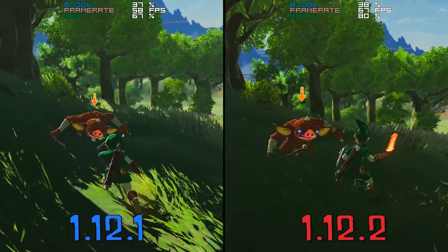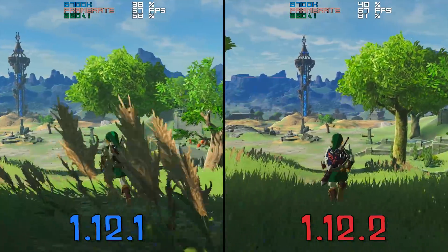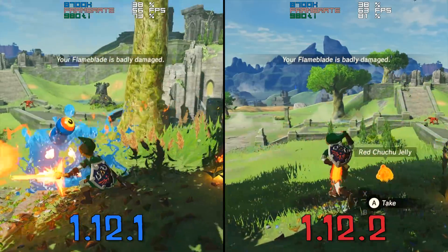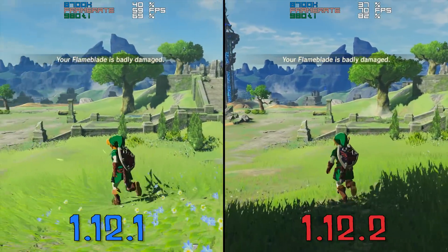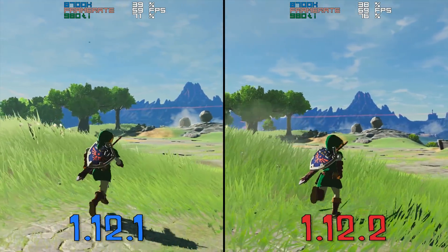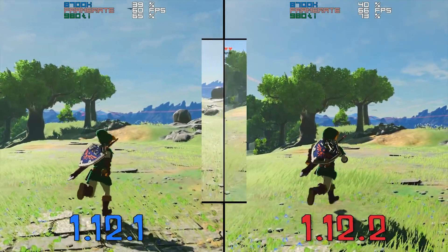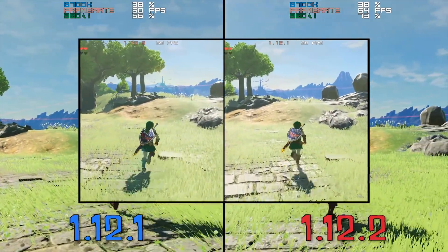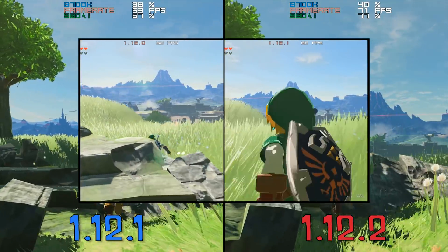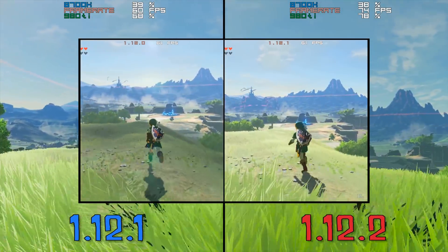As you can clearly see, 1.12.2 is absolutely destroying 1.12.1 performance wise, at least in this Great Plateau area. The majority of the time, it seems as if CMU 1.12.2 is able to actually utilise your GPU quite a lot more, and the result of this additional GPU utilisation is the increased framerate that you can see on screen right now. When we bring in some video footage of my last CMU to CMU comparison video, you can indeed see that the performance in CMU 1.12.1 is identical, and the performance increase we are seeing in 1.12.2 holds up.